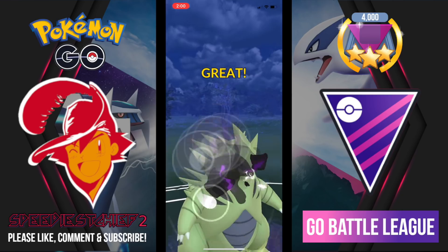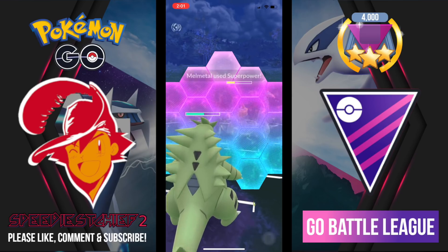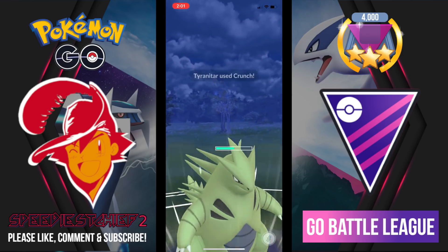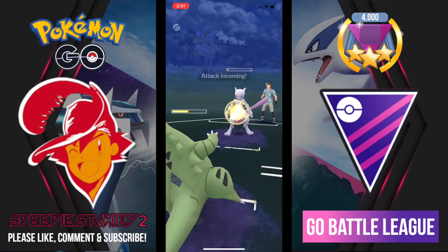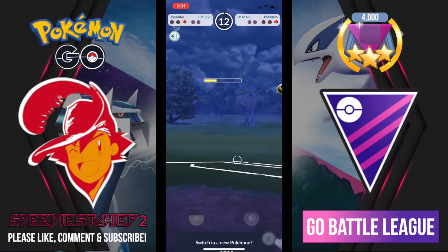I fire off the first Crunch but it's a CMP tie and the opposing Melmetal gets to an attack — I shield that Superpower. In comes my opponent's Mewtwo, so I go right for Crunch. Tyranitar is a great Pokemon — there's still debate about Bite versus Smackdown but I'm really enjoying Smackdown. That Ice Beam almost brings us down but we barely hold on.